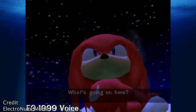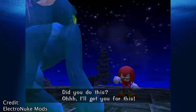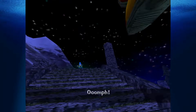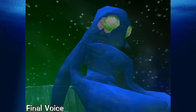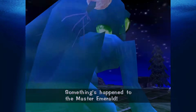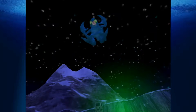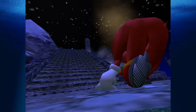The clip demonstrates the contrast between the original and re-dubbed voice: 'What's going on here? Oh no! Something's happened to the Master Emerald! Huh? Who are you? Did you do this? Oh, I'll get you for this!' — followed by the re-dubbed version: 'Oh no! Something's happened to the Master Emerald! Huh? Who are you? Did you do this? Oh, I'll get you for this! I'll get you for the Master Emerald! Hey, no fair!'